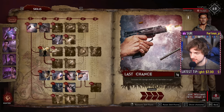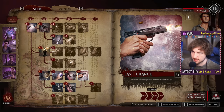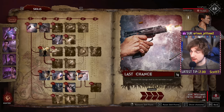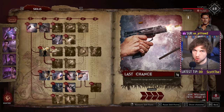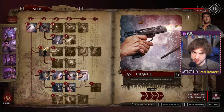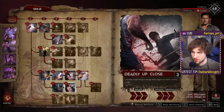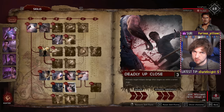We also have Last Chance in here — a really nice skill that increases the damage for the last bullet in your gun. Things like a Blunderbuss and a Crossbow are going to get a native bonus, but also a lot of the guns a Hunter tends to focus on are low-magazine weapons, like a Boomstick or a Double Barrel. So very often you are just getting a giant damage boost of 30%. Personally, I like to run Deadly Up Close because I play with a lot of shotguns, and you want to be close with a shotgun anyway — less chance you're going to miss.